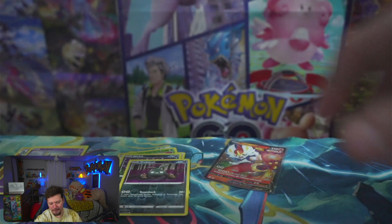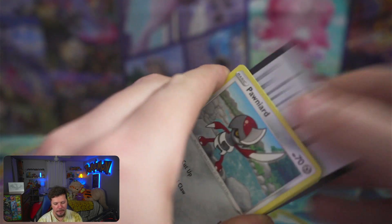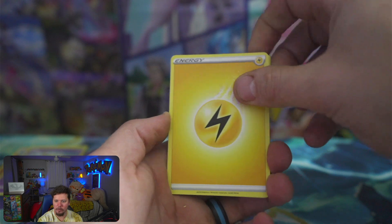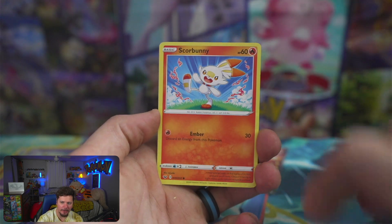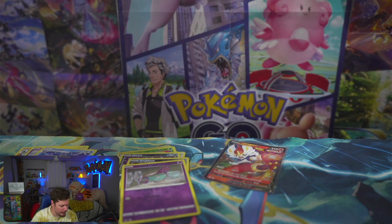Non-holo Gigalith. Moving along to Sword and Shield base - it's been a while since I've opened this. Four to the front, Lightning energy, Sea King BD, Hitmonly, Ponyta, Scorbunny, Chinchow, Diglett for the reverse, and a non-holo Cloyster. We only got one V out of that box, but we're moving on to the Vaporeon box.